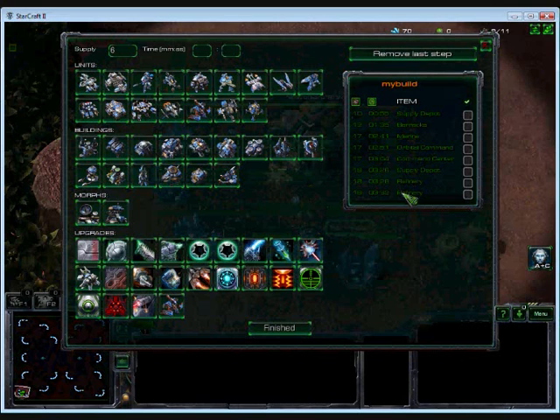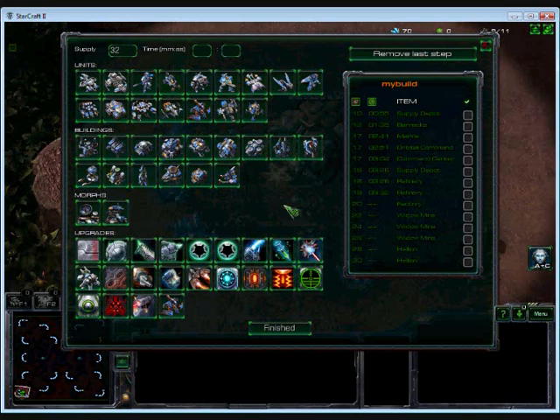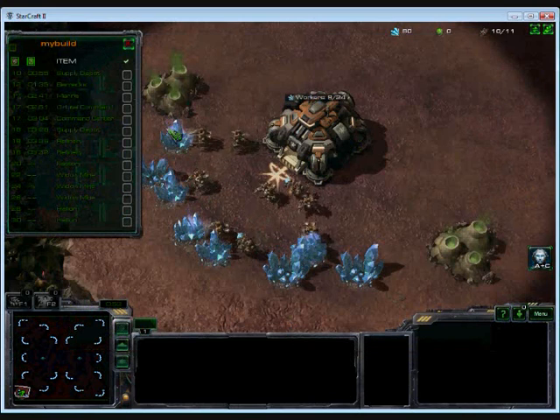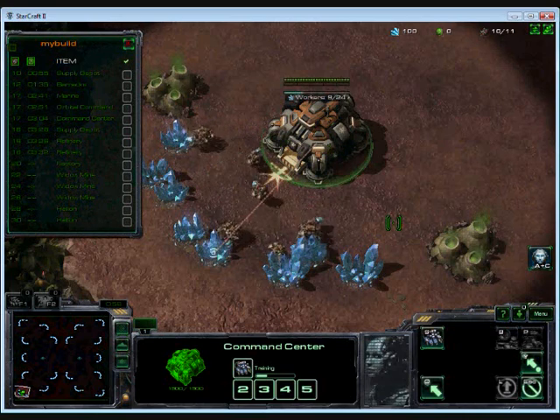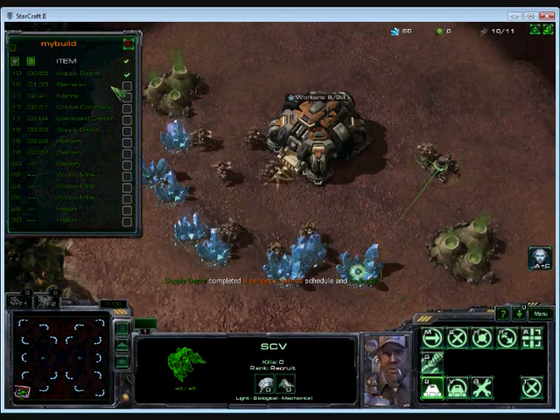So you can see here the list of things that are already in the build. For supply, we'll just put what time we want to build the next one — create a factory at about 22 supply, start building our Widowmines. As you can see, the supply in the top left corner changes as we add units. We'll just put a few things in there, and that's our build order up in the left corner. As I go through, I'll create the first step — creating a supply depot. You can see there's a little tick next to it which slowly fades out.